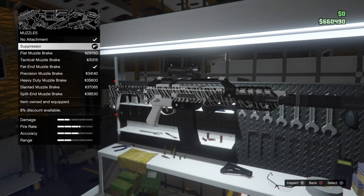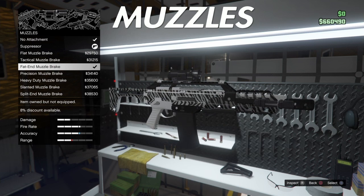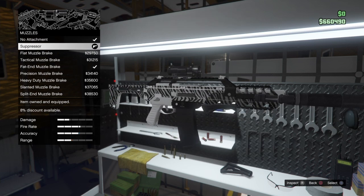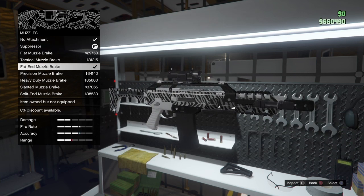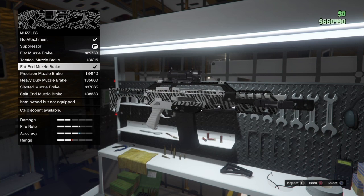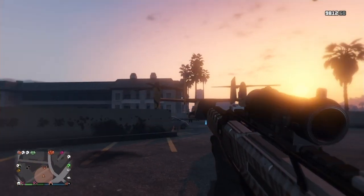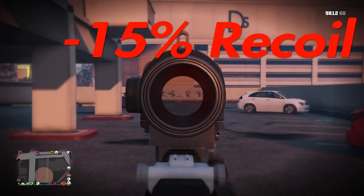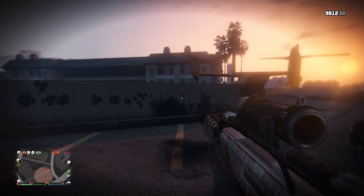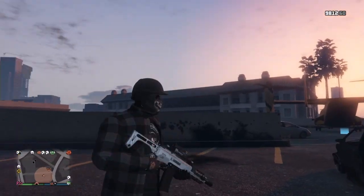RNG or FTF — it doesn't matter — the best gun is the rifle called Special Carbine, and you have to have the Mark II just in case, because we're gonna be using the custom muzzle called the fat end muzzle brake in FTF. In RNG, the best rifle is the Special Carbine Mark II with the suppressor so your opponents won't know your place. In FTF, you need the fat end muzzle brake — a custom muzzle — because it also increases the accuracy. I've been doing tests for hours and I've noticed that custom muzzle brakes actually increase accuracy. In RNG it's about hiding, so get a suppressor; in FTF it's about accuracy, so use custom muzzle brakes.